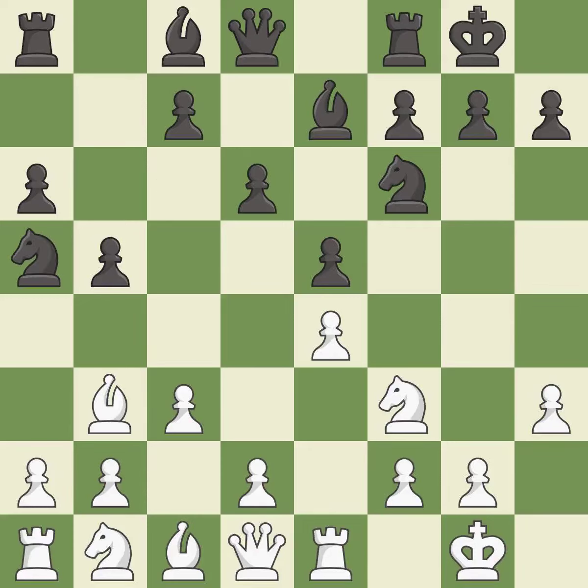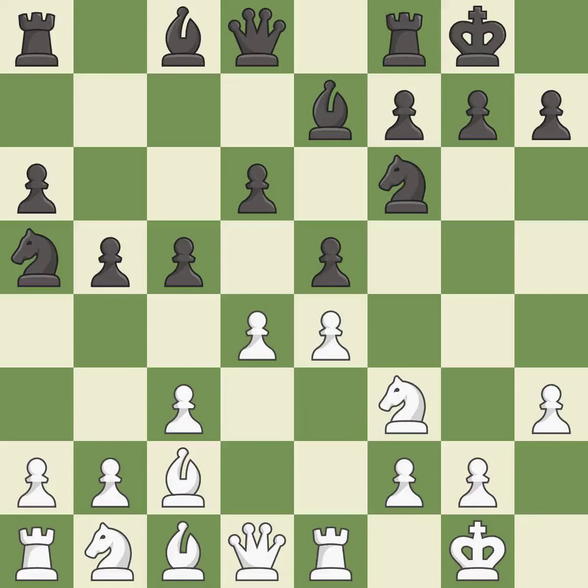Na5 attacks the bishop and allows black to play the C5 pawn push. Bc2 retreats the bishop and supports the E4 pawn. C5 takes space on the queenside and controls the D4 square. D4 takes space in the center, attacks the E5 and C5 pawns, and allows the dark-squared bishop to develop. Qc7 develops the queen, protects the C5 and D6 pawns, and opens up the D8 square.